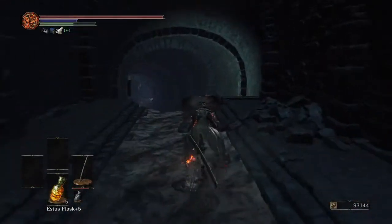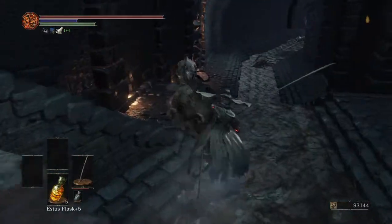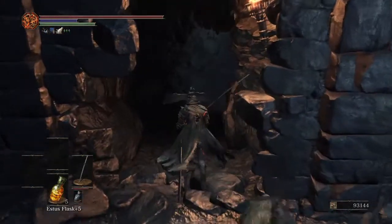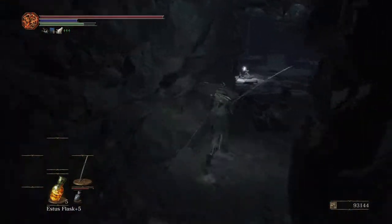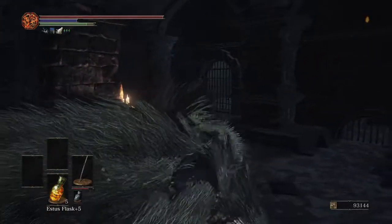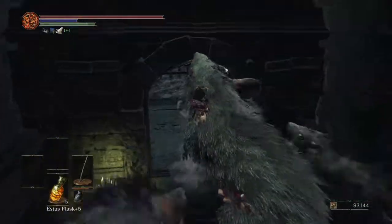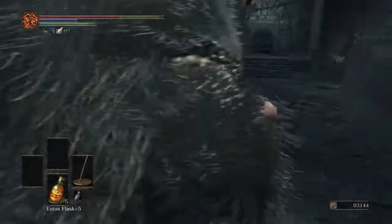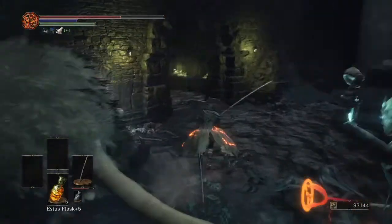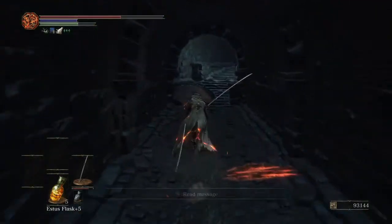Grab your sword and run through here. Grab that, and make sure you don't get attacked by the bad rats. Roll through here, grab this item, grab the poo, don't get attacked by those bad rats. Open up this door. Now this is the hard part, because there can be multiple mess-ups here — you get seen by the bad men, and you're done.